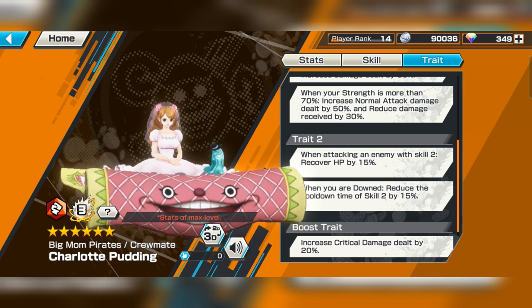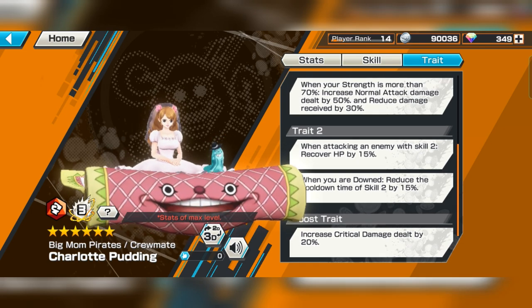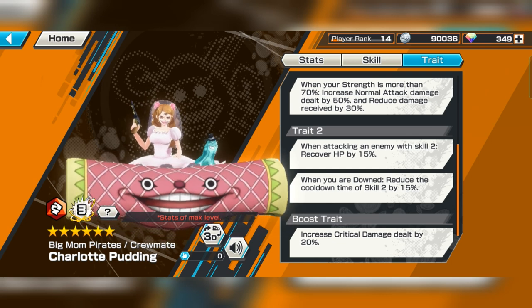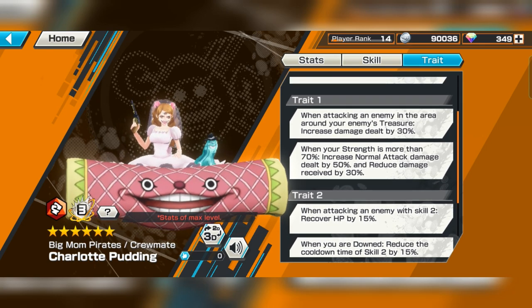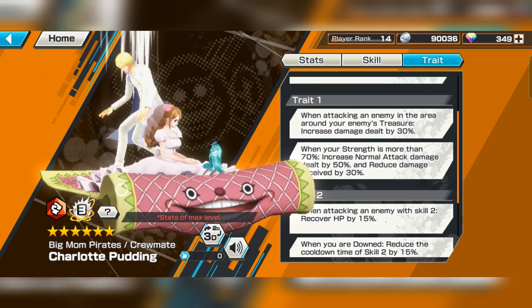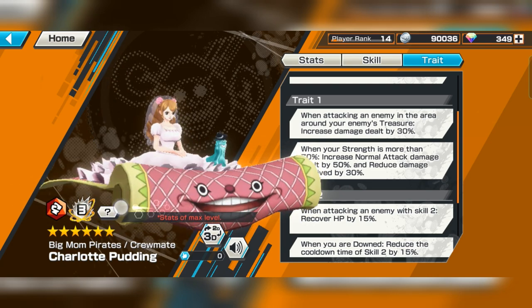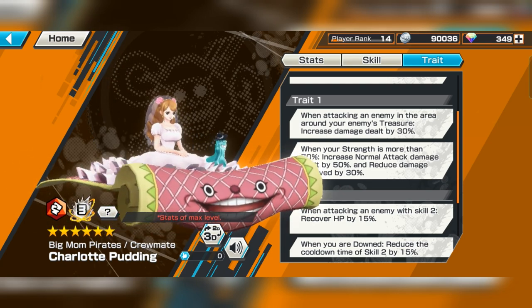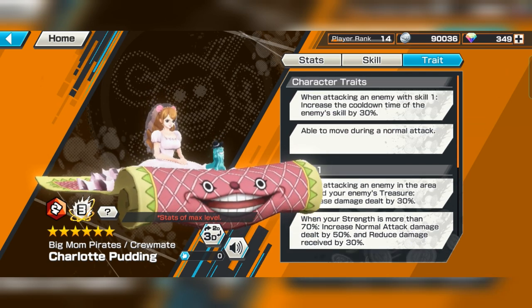Reduce damage reduction. HP recovery by using skill 2 — the Sanji skill. And when you're down, reduce cooldown time of skill 2. This 50% increase to normal attack damage is gonna be really useful, especially when you just spam your normal attack. She can be annoying, especially when she can move during normal attack.